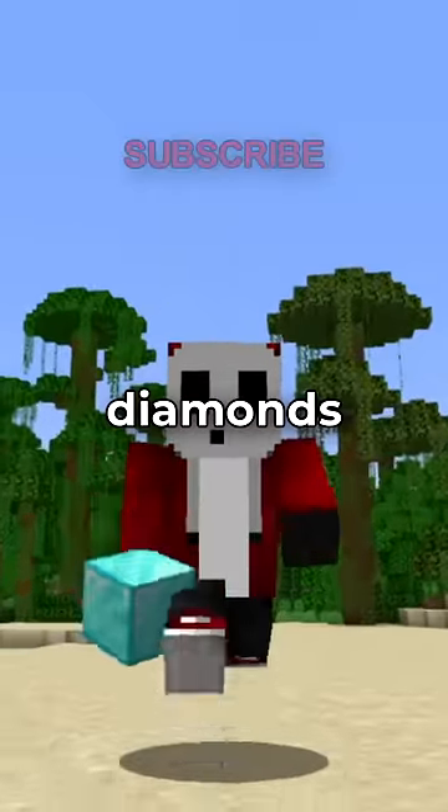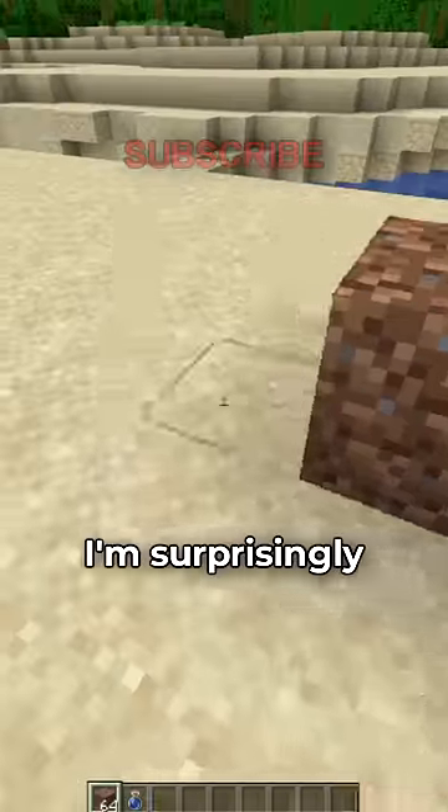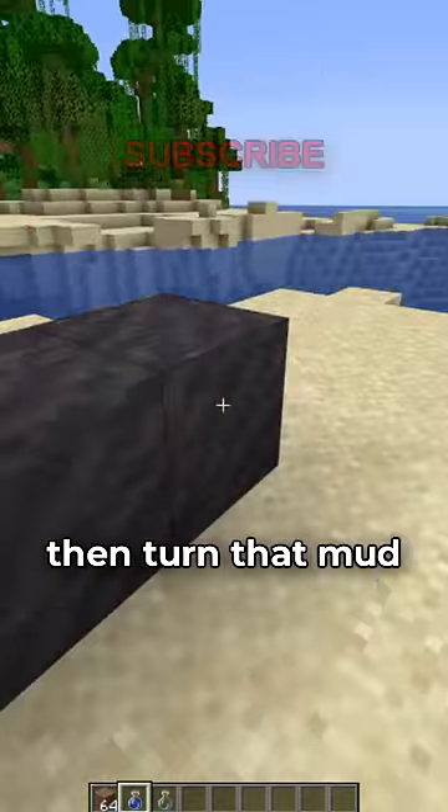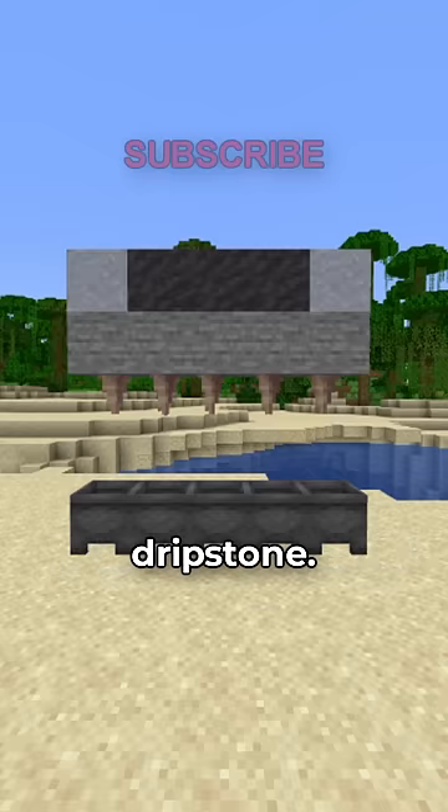Did you know you can turn dirt into diamonds in Minecraft? I'm surprisingly not trolling — all you have to do is turn dirt to mud using a water bottle, then turn that mud into clay with dripstone.